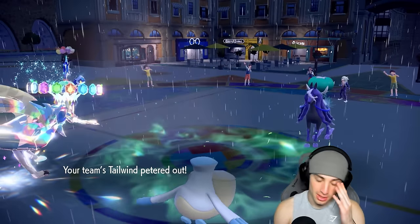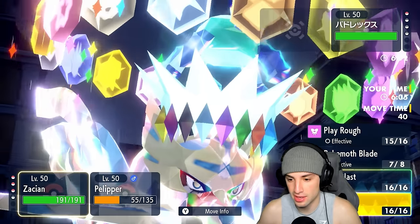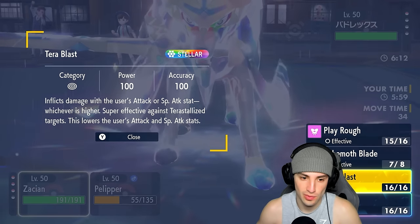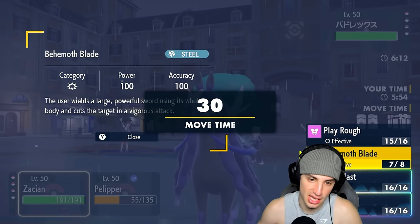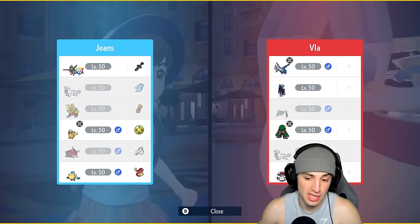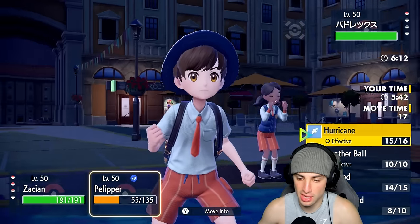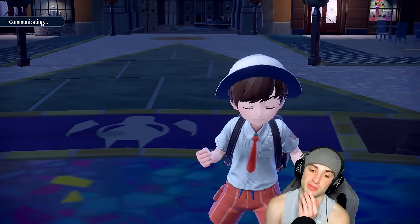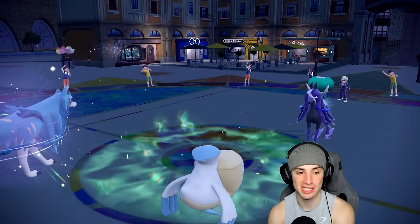They're going for Terror Blast - we throw out Terror Blast as well since we haven't Terastallized yet, getting the boost. We spam Wide Guard and they cancel the battle. Zacian and thriving in match number one - let's go!